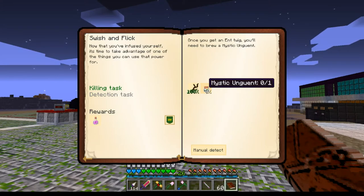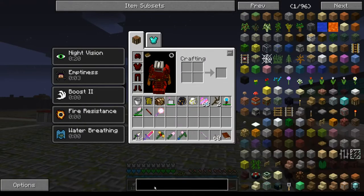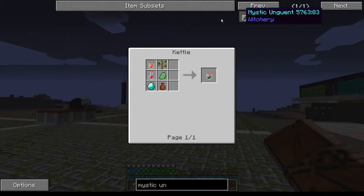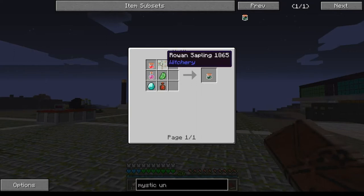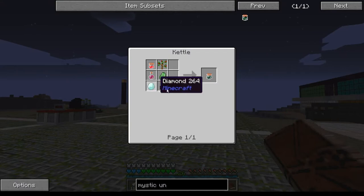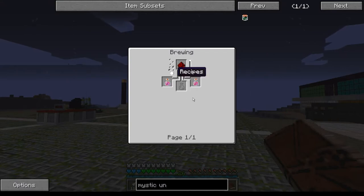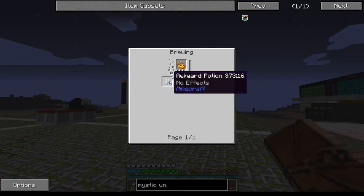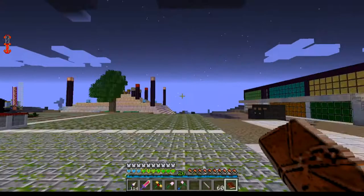Mystic unguent requires: redstone soup, rowan sapling, potion of strength - extended - creeper heart, diamond, and demon blood. The only thing I need to craft is that extended potion of strength, which is not at all hard. I'll be back in a minute.